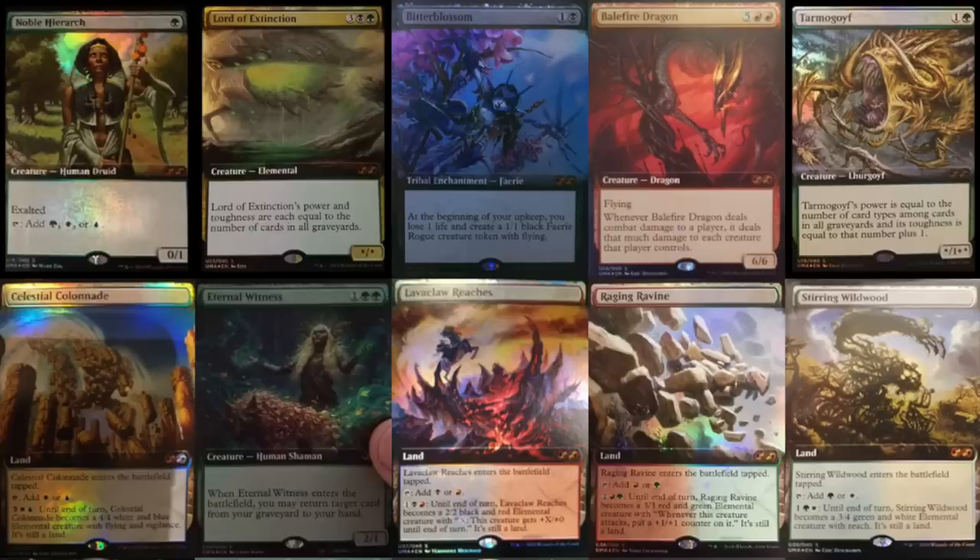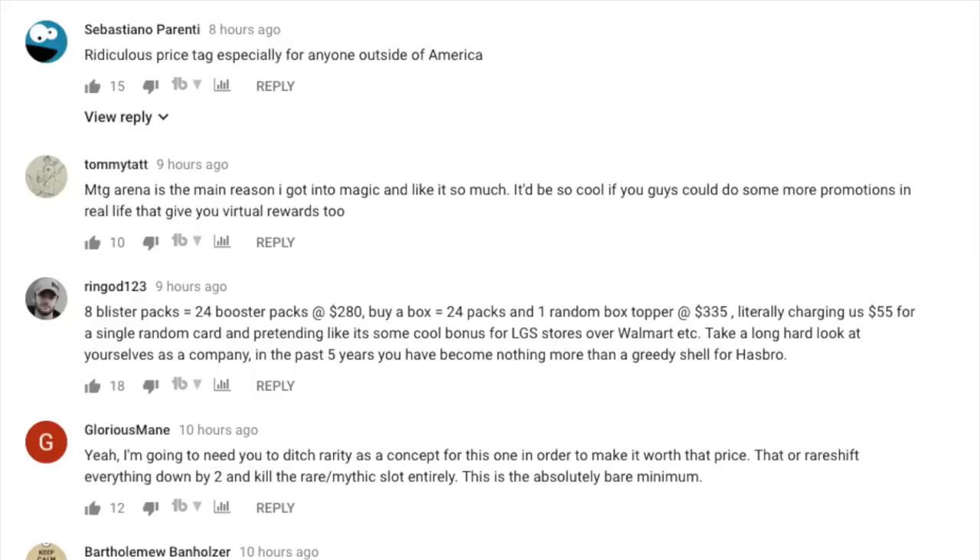They are just milking us for money and we have to say no. If we don't let this product fail, we're going to have a $500 box next time, then a $1,000 box. How do I know? I collect sports cards. There are products called Eminence in basketball and football.